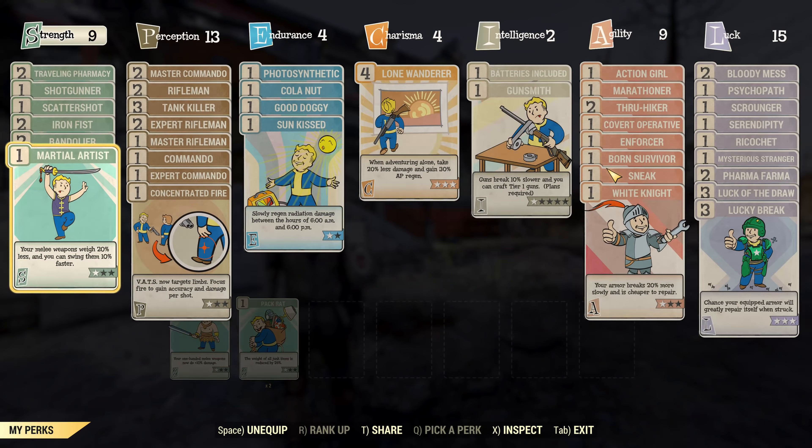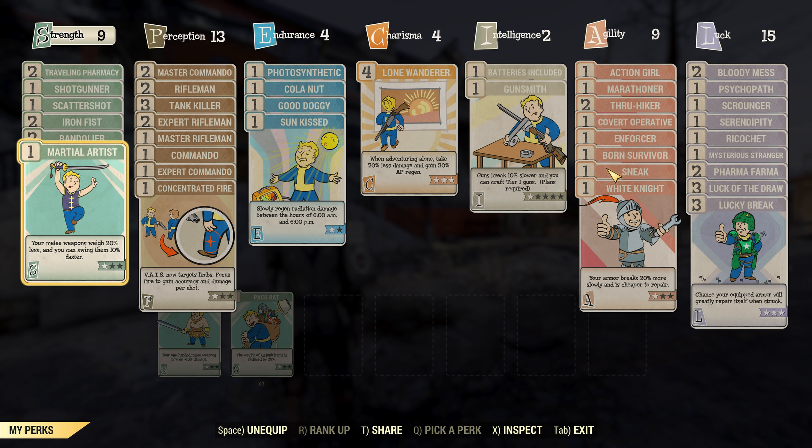I'll show you my perks — haven't taken a look at them myself — but look at that perk loadout. It is all over the place. What am I doing with my character? To be fair, some of it makes sense. I've got rifles, shotguns, I've got a bit of Bloody Mess, Luck of a Draw and Lucky Break. It's reasonable for a scavenger.